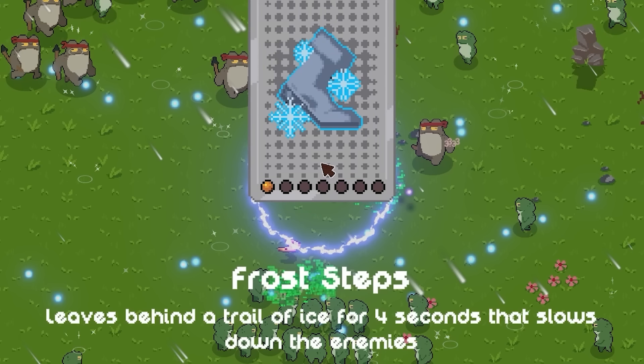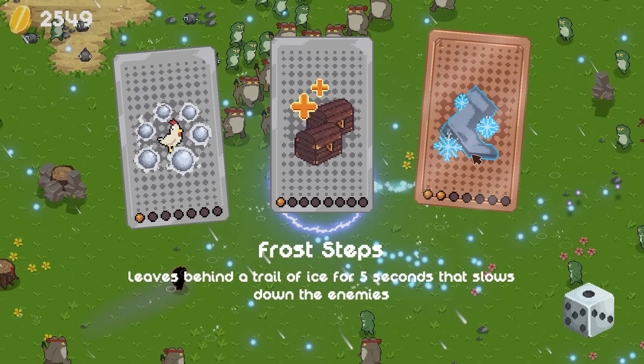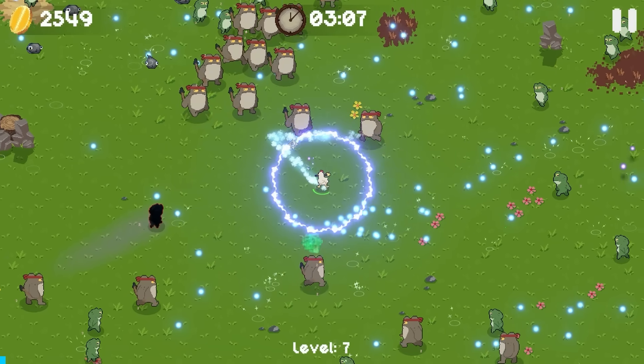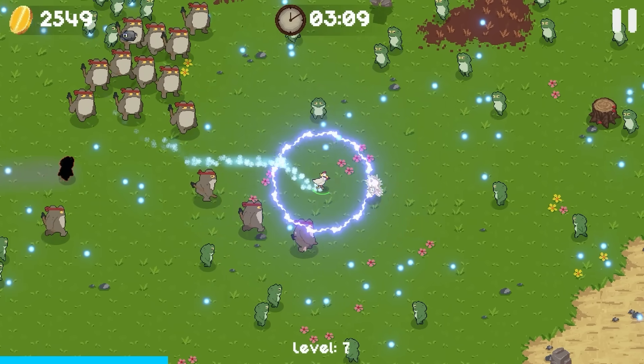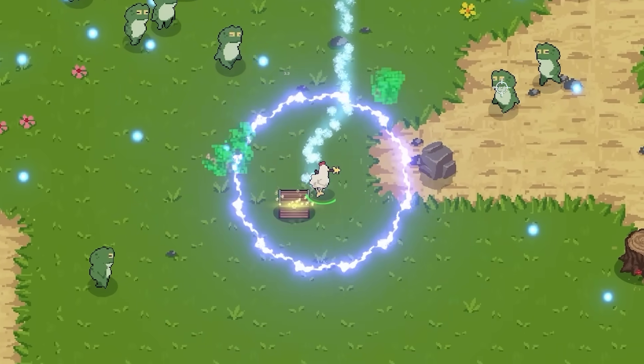Cross trail — leaves behind a trail of ice that slows enemies. I think I'm actually really going to like that, because anything... we can already upgrade it. That's probably actually going to be helpful, because everything in this game is really, really quick. We upgraded our speed by a considerable amount and we're still barely outrunning everything.